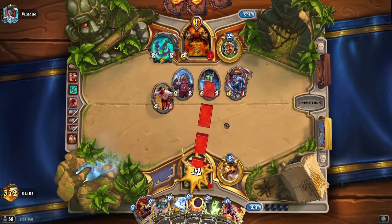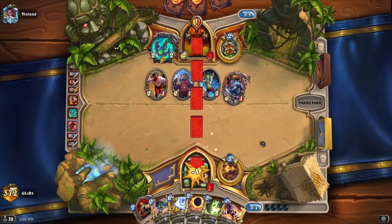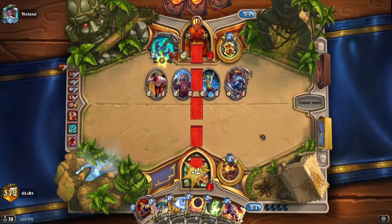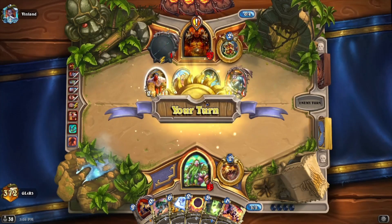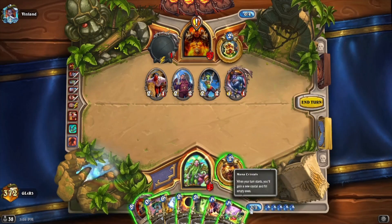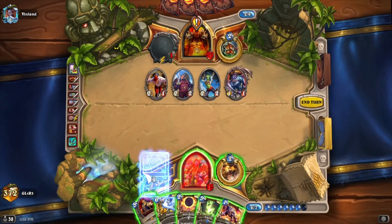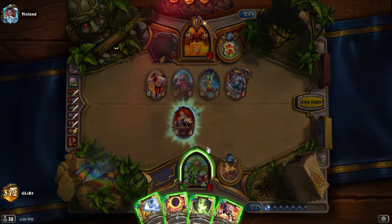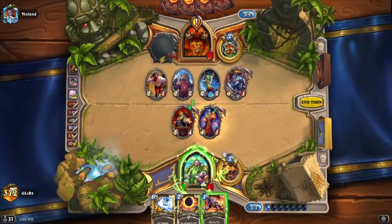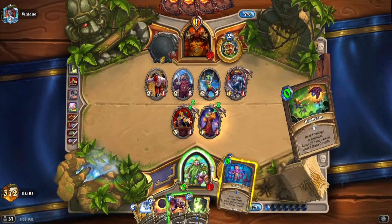I might play Nourish for draw, even though we can draw Kael'thas. Actually, if we draw Kael'thas, we just play Kael'thas naturally on turn six. I think I'm a little bit afraid of his board. Biology Project lets us win the game — Biology Project first, Pounce, Barnes, and draw three. See if we get a zero cost — and we did get a zero cost.